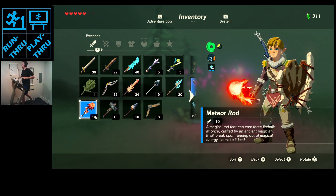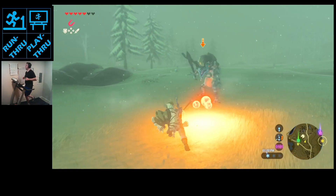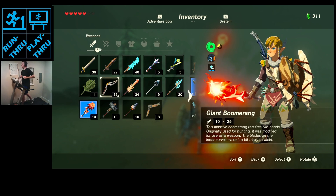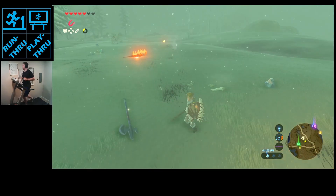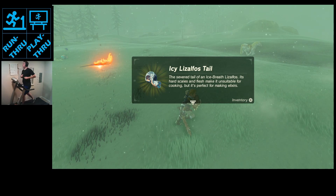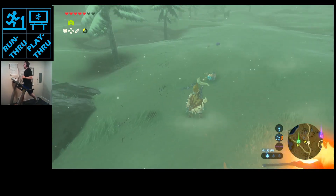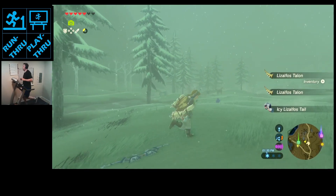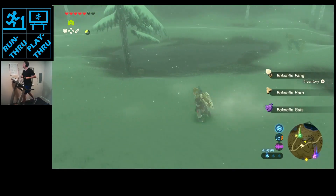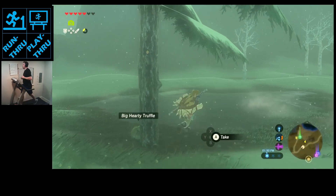Let's see how these guys do with this. Alright, took care of them. Let's walk around with the Korok Sword. I heard the alarm go, need to get to this one. Dragon Ball Modeling Club, Knight's Bow. Big hearty trouble. Alright, next.